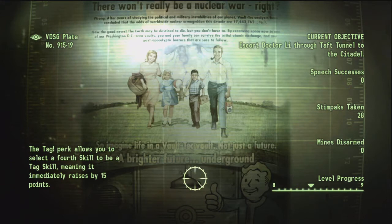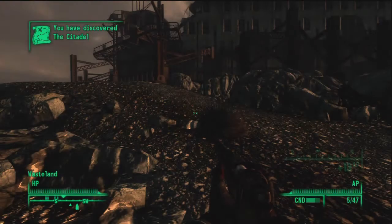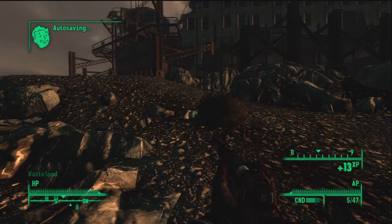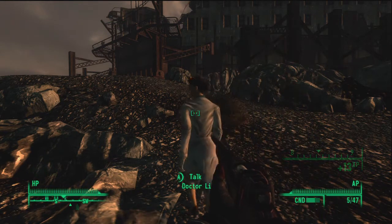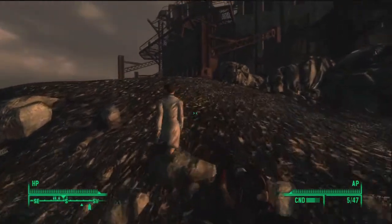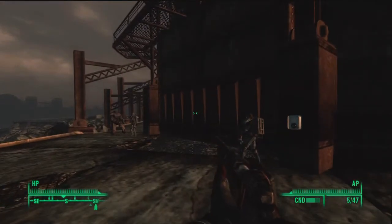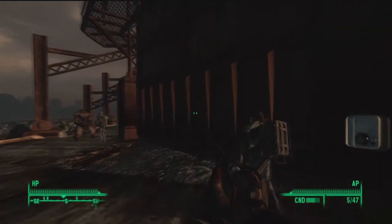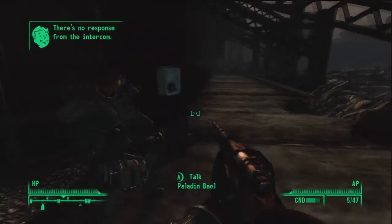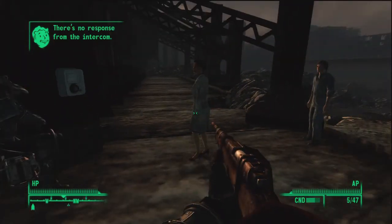Let's go up to the Citadel. Hey. I am Dr. Madison Lee. I have people with me in need of shelter. You must allow us—